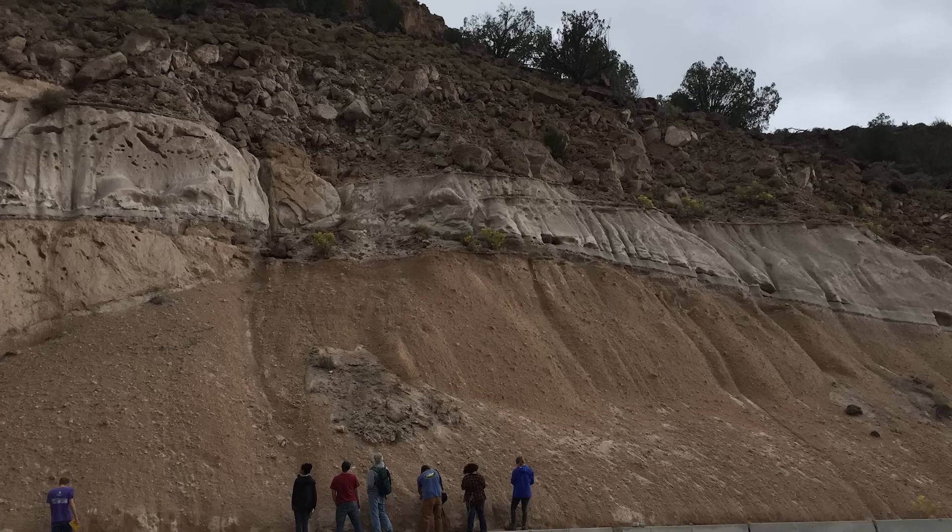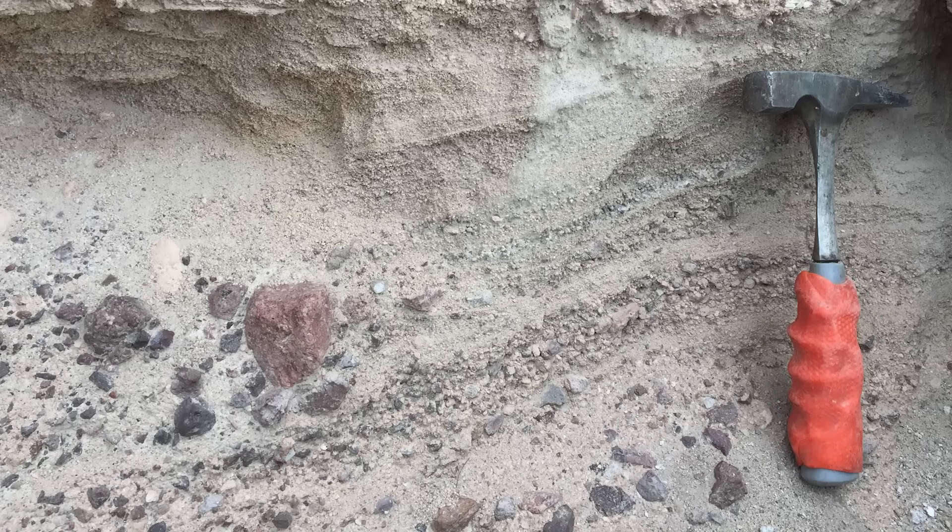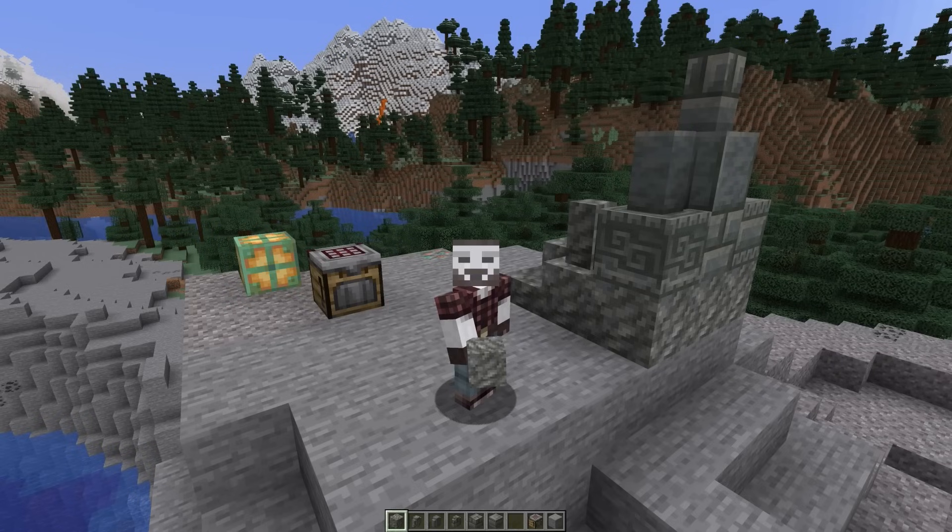If you don't know, Tuff is a type of rock formed from volcanic ash. We call it ash, but really it's just small particles ejected by a volcano that are less than two millimeters in size.